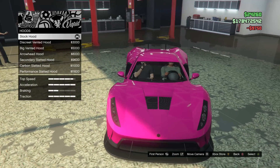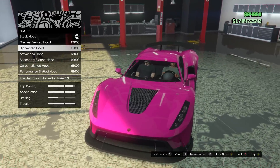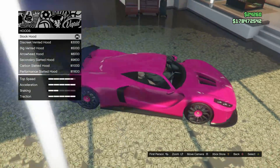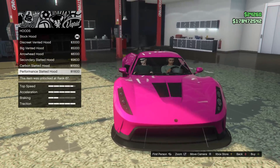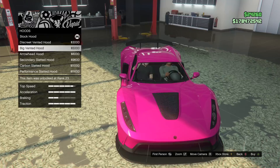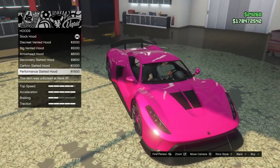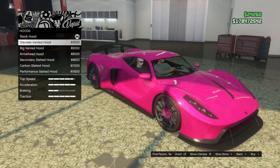Hood — what do we got here? We got the stock hood, which is actually cool because it comes with two vents already on there. We got the discreet vented hood. Wait — I just saw our legs for a second! What the hell was that? I could see through the car — the invisible hood glitch! Anyway, we got discreet vented hood, big vented hood, arrowhead vented hood, secondary slated vented hood, carbon, or the performance. I would love the performance if it was painted, but not carbon. I kind of just like the discreet one — not too much going on, but still pretty classy. Even the stock hood is actually really nice on this car.